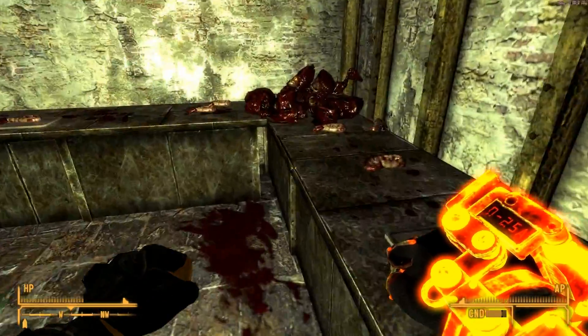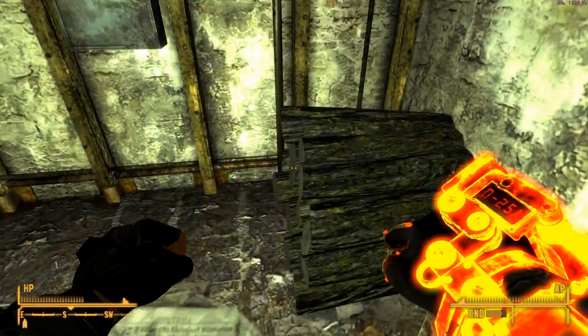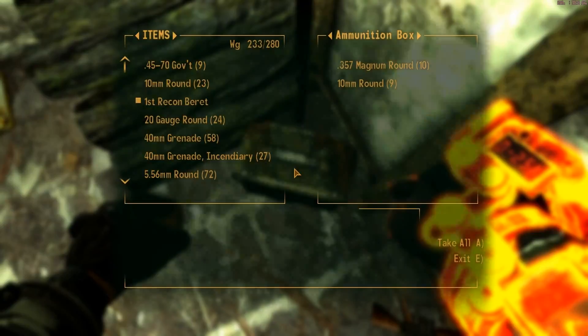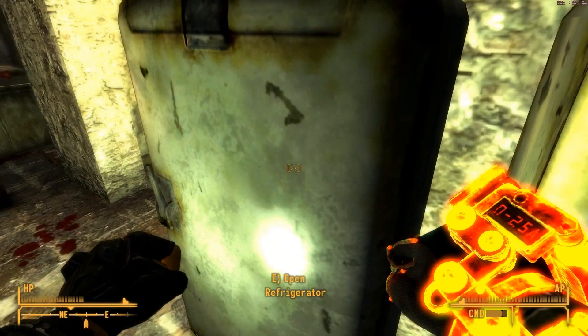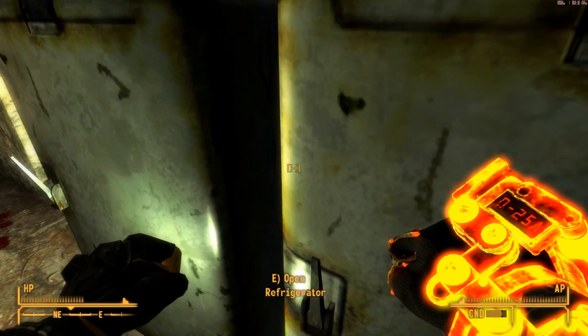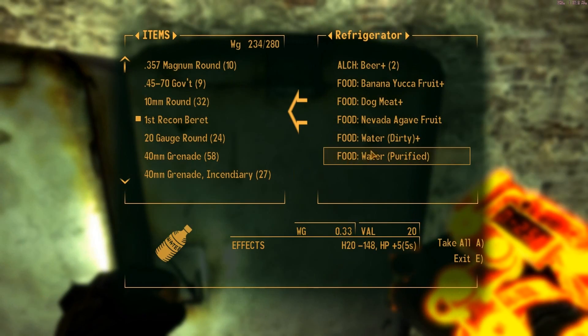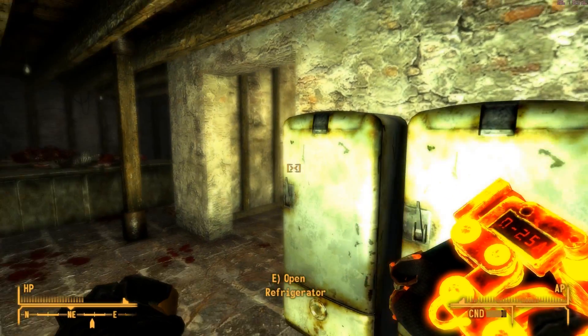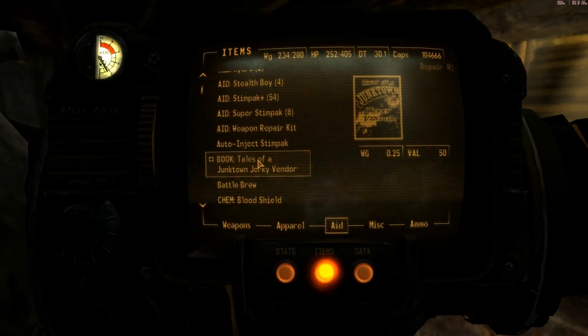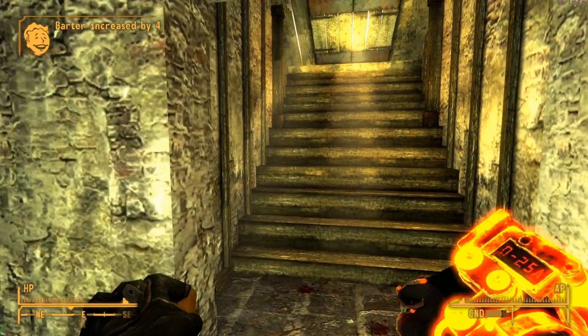All right, let's get out of here, this place is creepy. There's an ammo box with nothing but crap. Dirty water — I'll take the dirty water. Oh, purified water is even better. Let's read that book — barter increased by four!